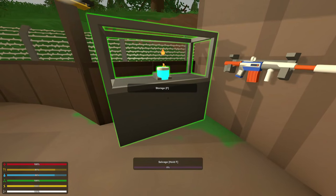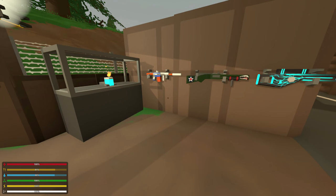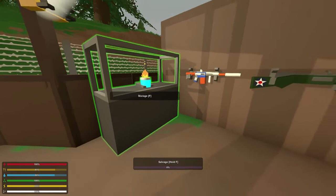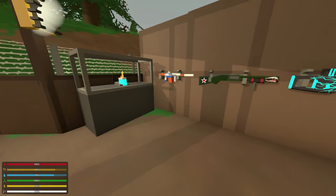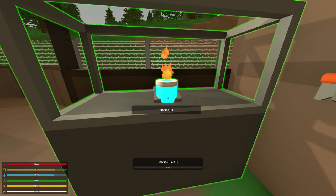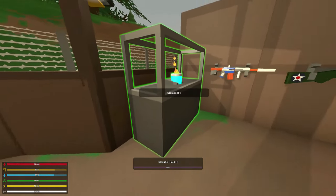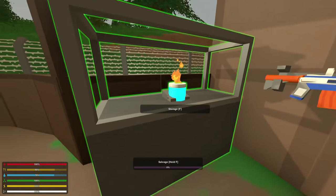Next up, we have metal versions of the trophy cases and weapon racks — very cool. These work in the same way as lockers, in that they can only be accessed by the person who put them down, as well as the same people who were in the group of the person who put it down. I just want to point out how amazing the Hypertech canned beans look inside of this metal trophy case. Very awesome. It looks futuristic. It's super cool.